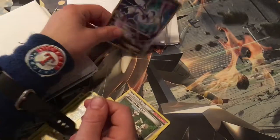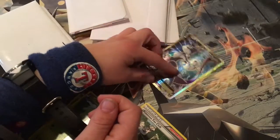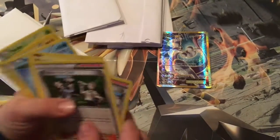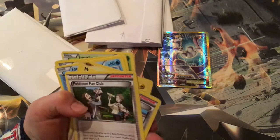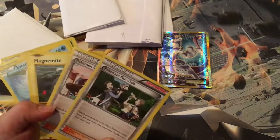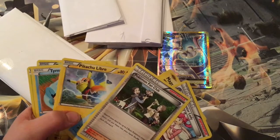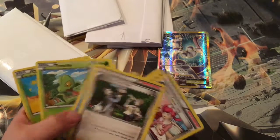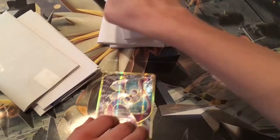We're gonna say every card in Evolutions has a gold border. So far he's beating me. I got a trainer, another trainer, Magnemite, Magnemite, Totodile, Pikachu, Libra, Temple, Temple — what's the Trickco? Honest, honest — so I am winning right now, I can get some good pulls.